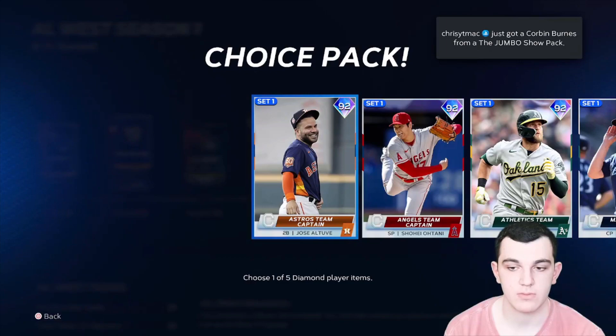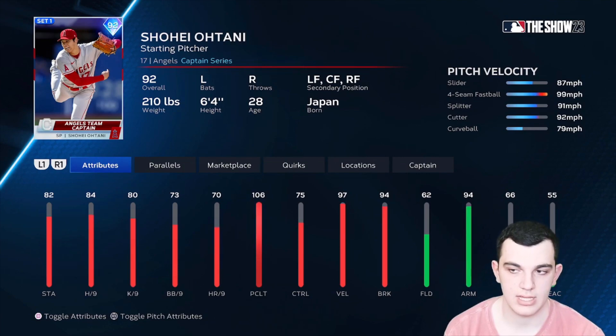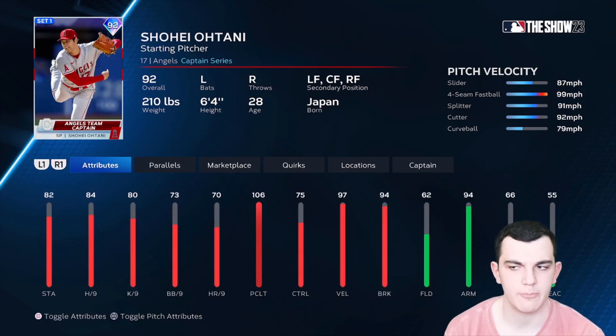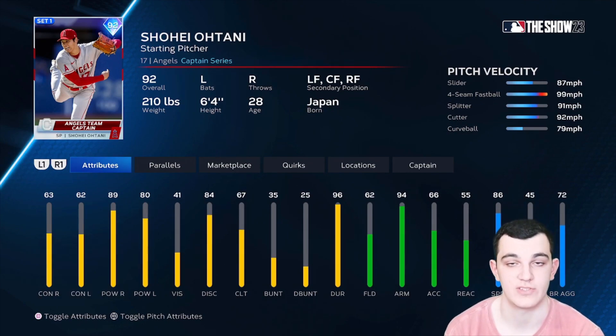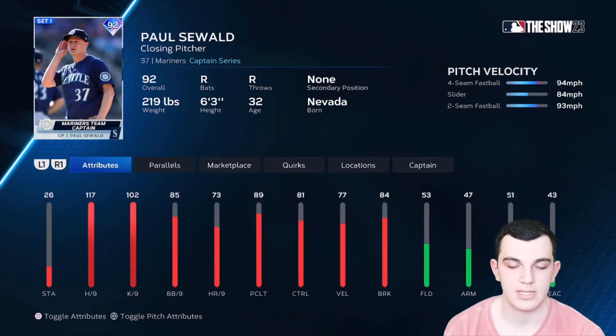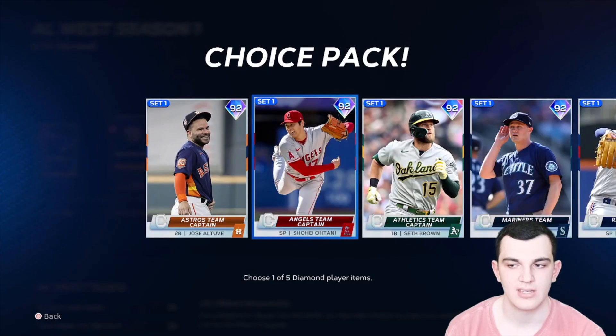Moving on to the AL West Captains. Jose Altuve is a balanced hitter all around, but the defense is really bad. We got Shohei Ohtani — all his cards are nice. He doesn't have outlier but good pitch mix, per nines are not insanely high but still a pretty good pitcher, and he has hitting stats of course. For the Oakland A's, Seth Brown plays first base and outfield — solid against righties, pretty good defense, and good speed, honestly a little underrated. Paul Sewell has great per nines but not good velocity or pitch mix. Martin Perez has good pitch mix and good velocity but not good per nines. This is probably one of the more lackluster divisions — my pick is Shohei Ohtani.